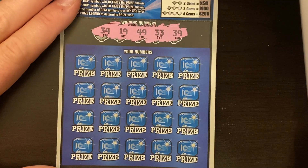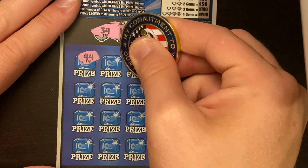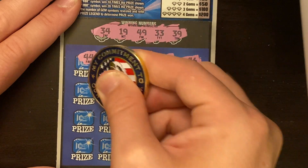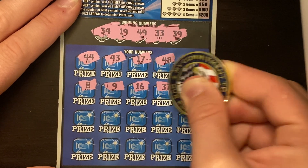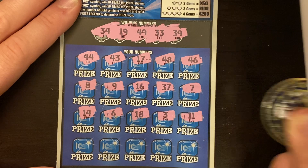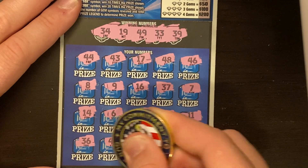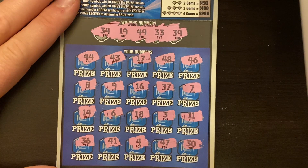Looking at 4, 34, 19, 49, 33, and 39. If it ends in a nine, we're doing pretty good. 44, 43, 17, 48, and 46. Eight figures, a nine — but we needed a number ending in a nine, not just a regular nine. 37 and 7. There's a darn 14. A 6, 18, 3, and a lucky number 11. 36? No, all those 30s but not that one. 41, a single 4, 47, and a 30. Looks to me to be a loser.